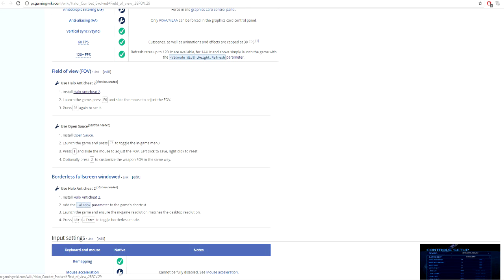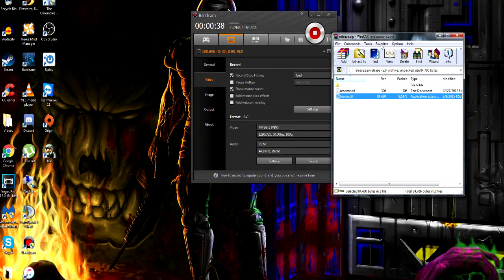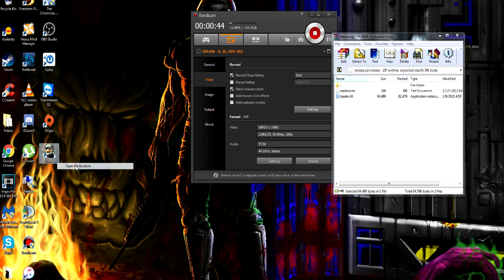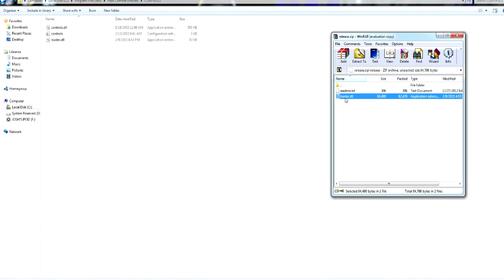What you do is you download it — I'll leave a link in the description. Then you open it up in WinRAR, 7-zip, or whatever you use. Then you want to find your Halo file location. Once you're in there, go to the controls folder and drag and drop the loader in. I've already got it in there so it's all ready to go.